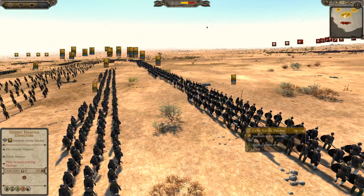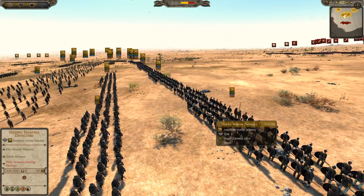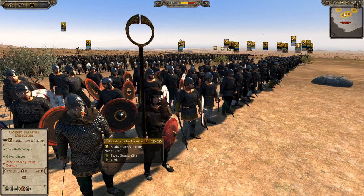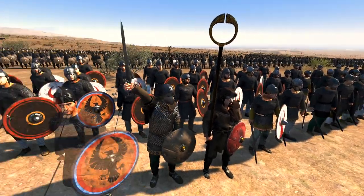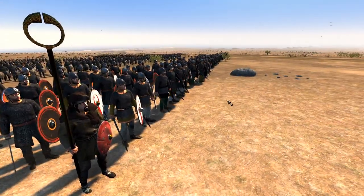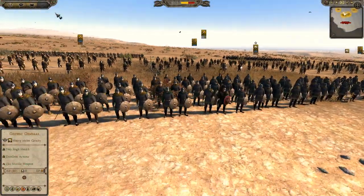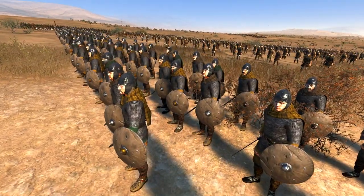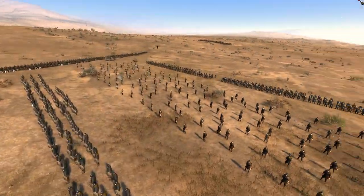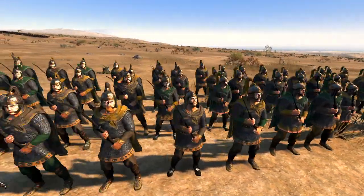It wasn't just the Visigoths — there were also Alans and Vandals there, but the Visigoths were the majority of the force, so we're going to use them. I went with five units of Gothic Palatina Defectors — they look pretty solid, just the standard infantry the Visigoths would have had. Then we have Noble Germanic Swords, which are more the elite second tier. Even though I think they're actually a little bit cheaper than the Palatinas. Then we have four units of Oath Sworns with their Falxes, so these are going to be the shock troops.